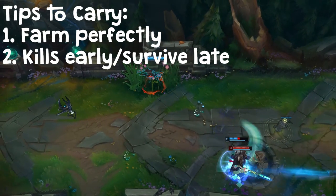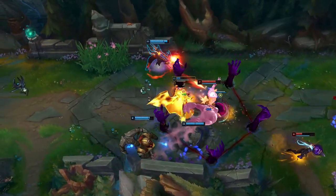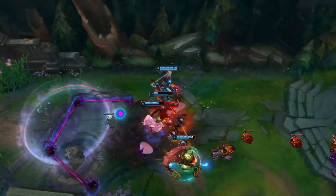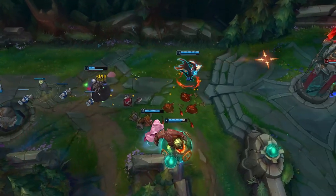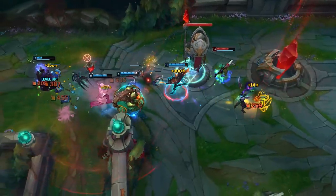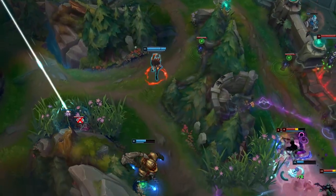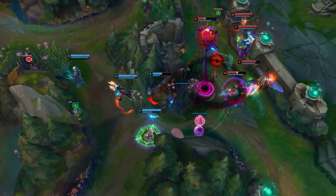The second tip to carry with Lucian is to play for kills early and play to survive late. In the early game, especially in a solo lane, you have a massive advantage as a ranged champion. You can easily poke out your opponent and look for easy kills if they stay in lane too long. Punish these mistakes to get a lead. Then in the mid to late game, look to just survive and path safely during rotations and play back in teamfights. If you are the one getting engaged on in the mid game, you are probably playing wrong.